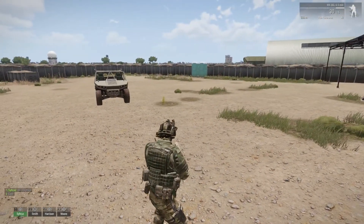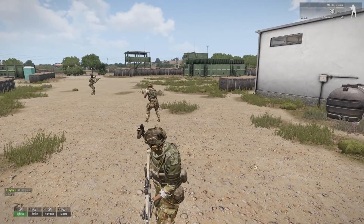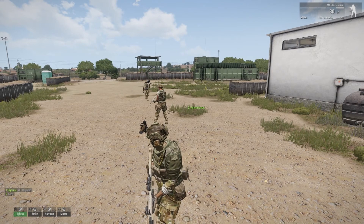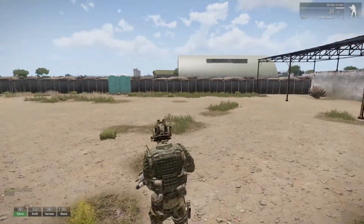They'll get into the default formation, which is a wedge. This is a loose formation, so they'll drop out of it if you hit contact — which is another thing people complain about. I'm going to talk about formations in a separate video and how you can avoid them running off to cover whenever they get shot at. For now, we'll stick with this standard formation.